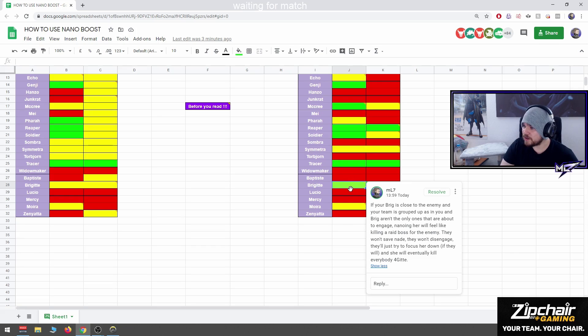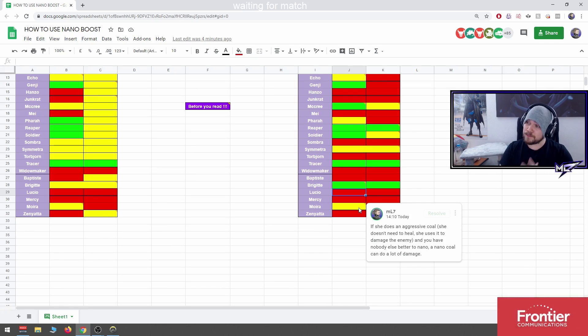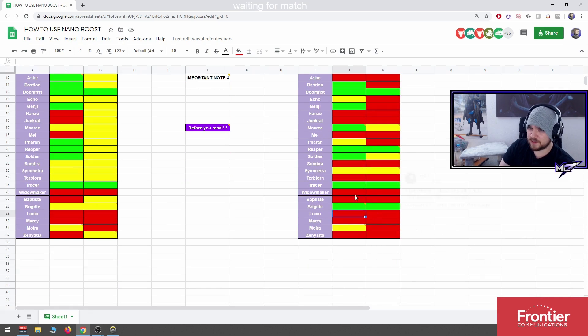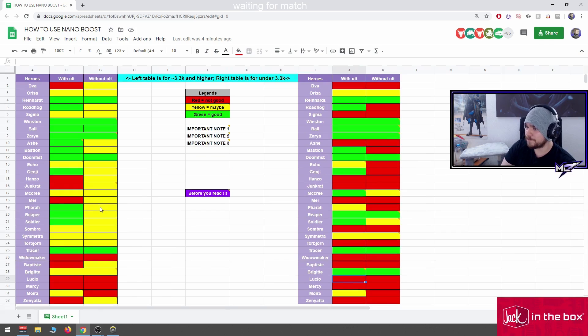Fortify nano break is really strong. Lucio: no. Mercy: no. Moira: maybe — if she uses Coalescence to do damage rather than to heal your low team, then maybe nano Moira is good. Without ult: no. Zenyatta: not a good nano target in low SR — even if you nano him in silver, he probably doesn't even know to keep Transcendence.